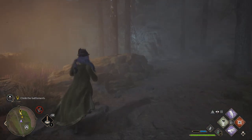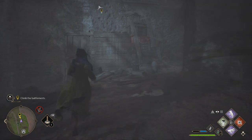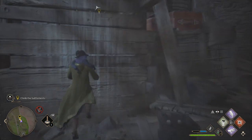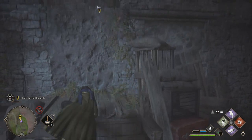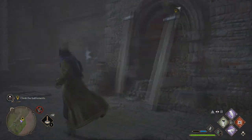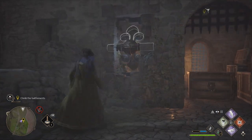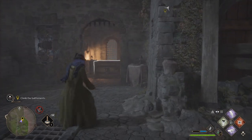You're going to use Depulso to open the gate, then you're going to use Wingardium Leviosa to pull that crate out, but then Levioso to levitate it so you can jump up and then jump onto the wall, all of which you'll see in a couple seconds.